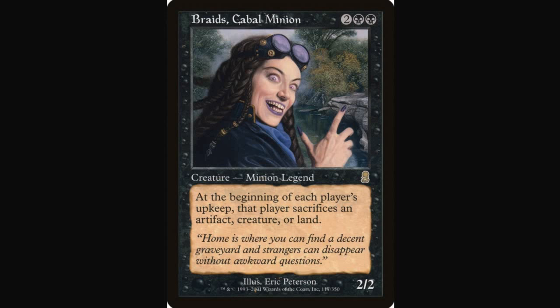Next up is another black card: Braids, Cabal Minion — a four-drop for two generic, two black, a 2/2. At the beginning of each player's upkeep, that player sacrifices an artifact, creature, or land. The art is disturbing, it's an old-bordered black card, it has a really unique and symmetrical effect. I think she's banned in Commander — certainly if you have all the build-arounds in a multiplayer game she can be oppressive. In Modern she's a four-mana 2/2 with a symmetrical slow-to-get-going effect and no ETB. I'd say it would be a far reach to say she would warp the format, but she is very, very cool.